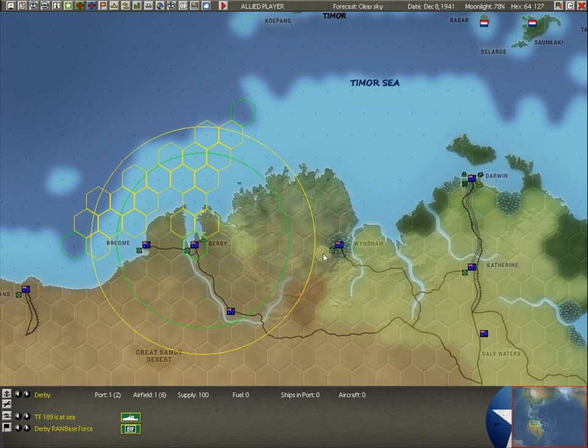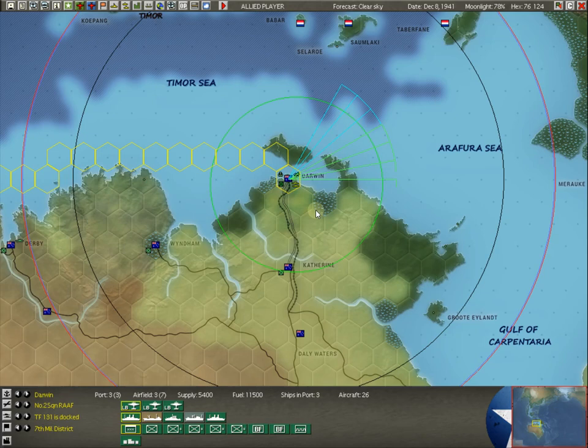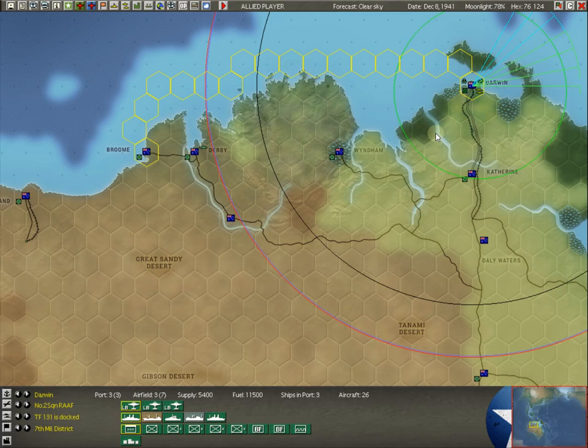Wyndham, out here in the middle of a swamp. If anybody's ever been to Wyndham, I'm always so curious about it — it's just got this one swamp hex, and that just so happened to be where they built Wyndham. Now let's get on to Darwin. Darwin is the major — well, it's not a major town, but it's our major defense point here in Northern Australia. It's really the major defense point from Horn Island and Port Moresby, all the way around to Perth. Everything to the west of Darwin is not much until you get all the way down to the southwest at Perth.